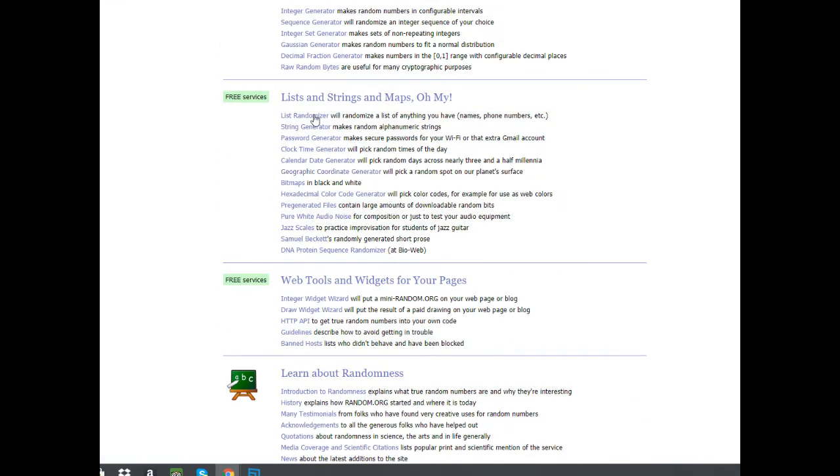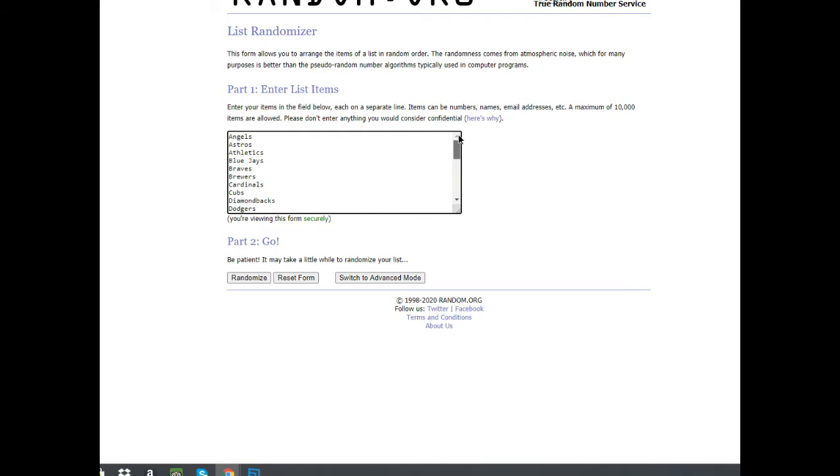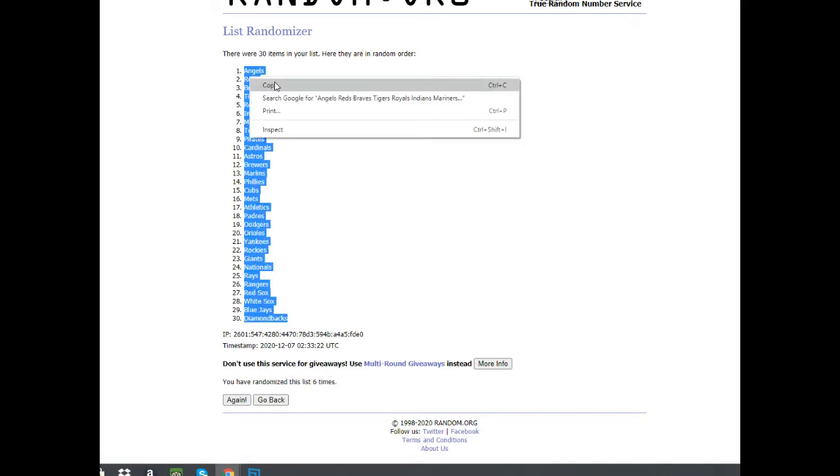And now to get your teams, we got the Angels down to the Yankees. We're going six times. We'll match these up with your names. Good luck — one, two, three, four, five, six. And final time. On six, D-backs are at the bottom, Angels are up top.